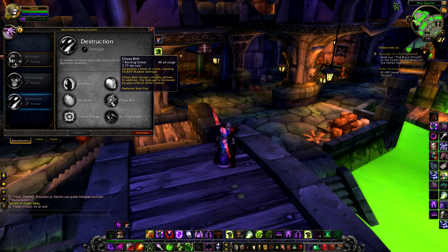Chaos Bolt deals 55,829 shadow damage and always critically strikes. In addition, the damage is increased by your critical strike chance. This spell costs 1 burning ember, has a 40 yard range, a 2.7 second cast time, and replaces Soul Fire.